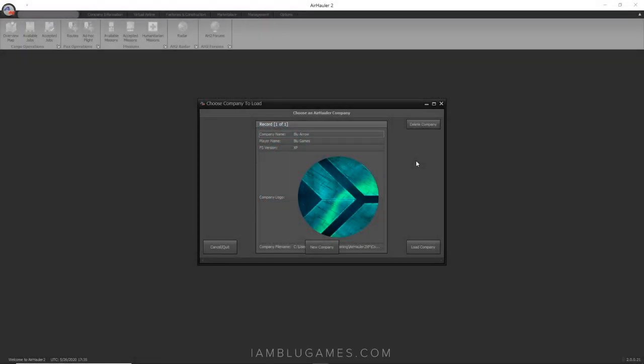What's going on beautiful people, welcome back, it's your boy Blue. What you are looking at right now is Air Hauler 2, now available for X-Plane 11. If you're like me and you love flight sims and tycoon-type games, I think you'll enjoy this. Today we're gonna start a fresh new air transport company.